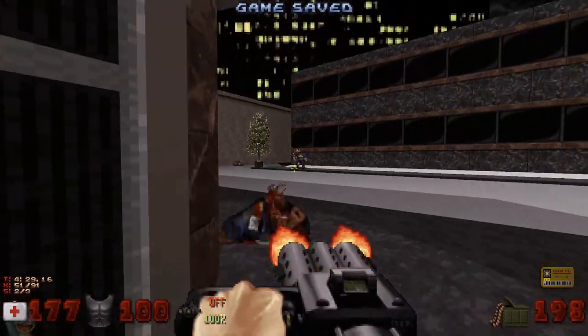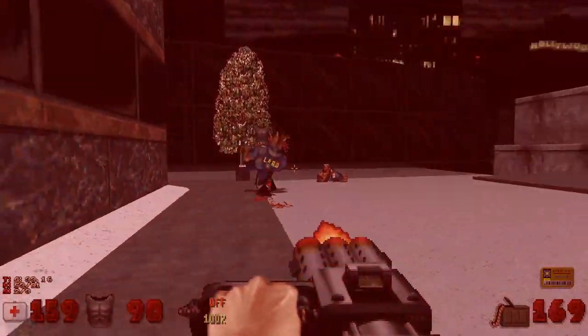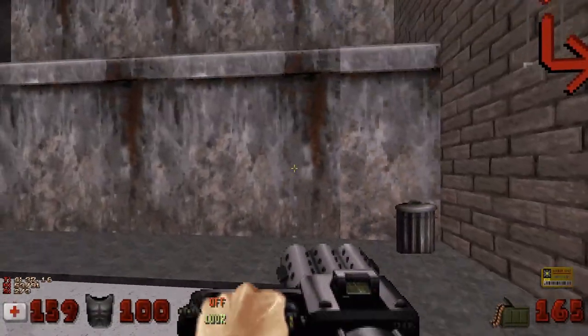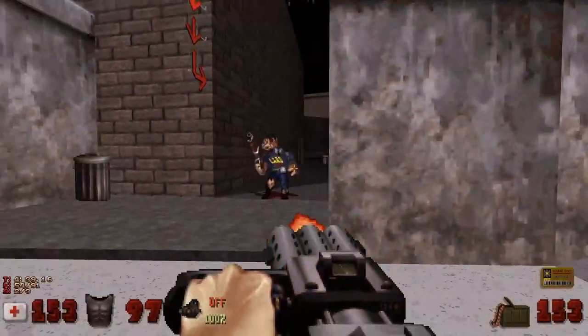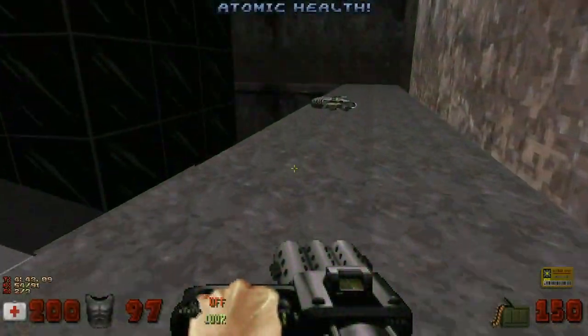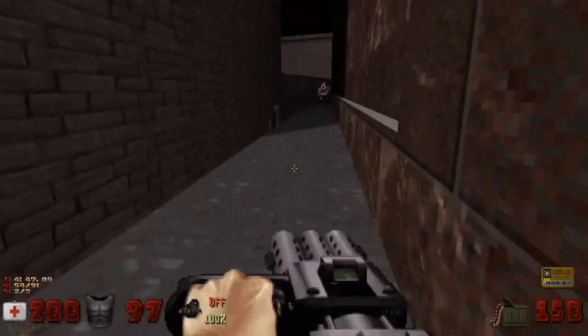Yes, I have the yellow keycard but where do you use the yellow keycard? We haven't gotten that solved. I think the yellow... there's that prize up there. Let's see if we can jump and get it. There we go - the shrinker. Everyone's favorite weapon that I don't use enough.